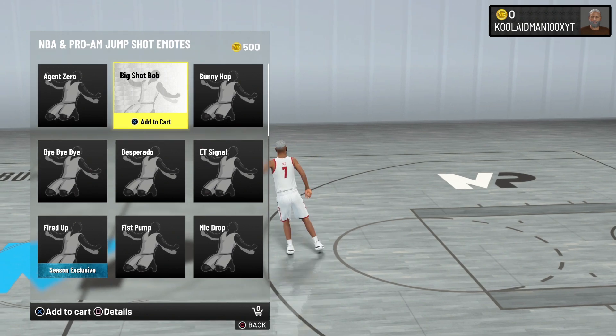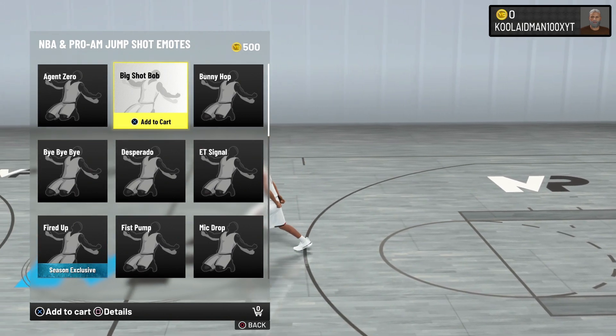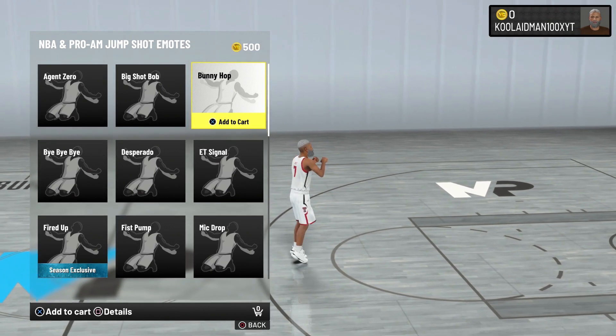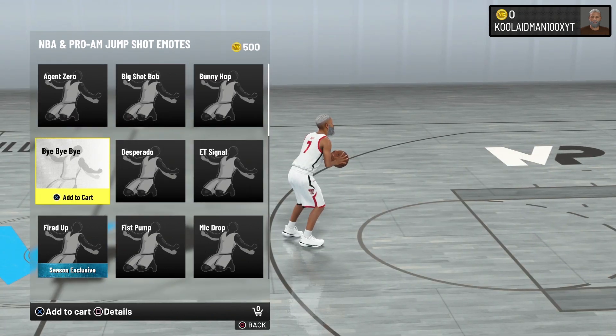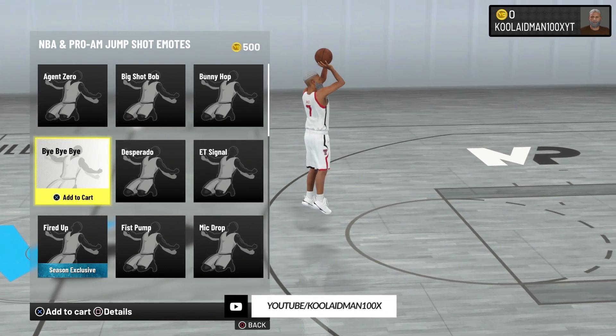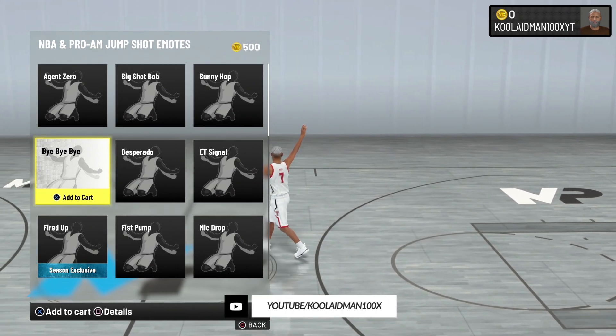And this one is called Big Shot Bob. I don't like that one, that one's kind of boring. Money Hop — okay, that one's kind of weird. Bye-bye. I kind of like this one. Yeah, it's got me a little — I'm probably going to rock that one for my player.